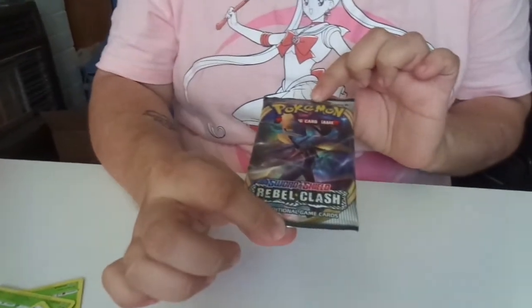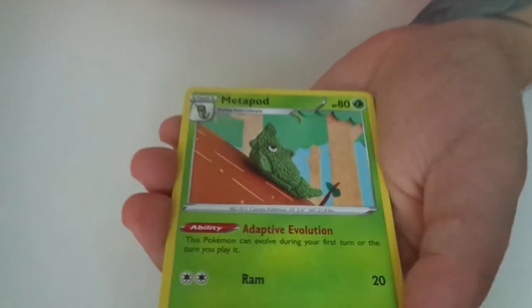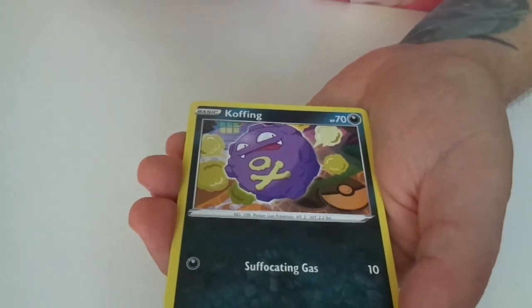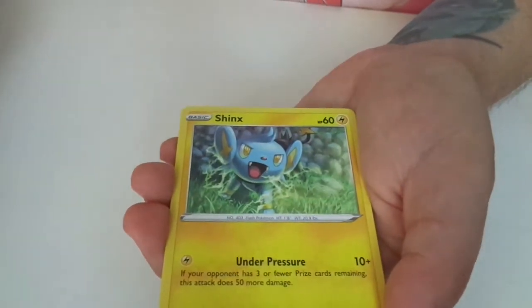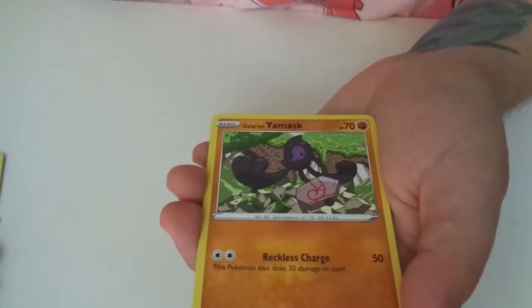Pack number two. Open. Raichu. I don't like the look of this one — Metapod. Adaptive evolution as well — Cofagrigus. Yanmask — oh, Galarian Yanmask. Wow.